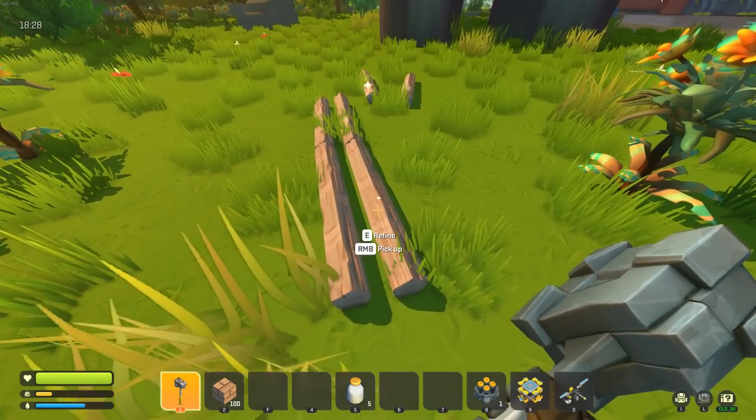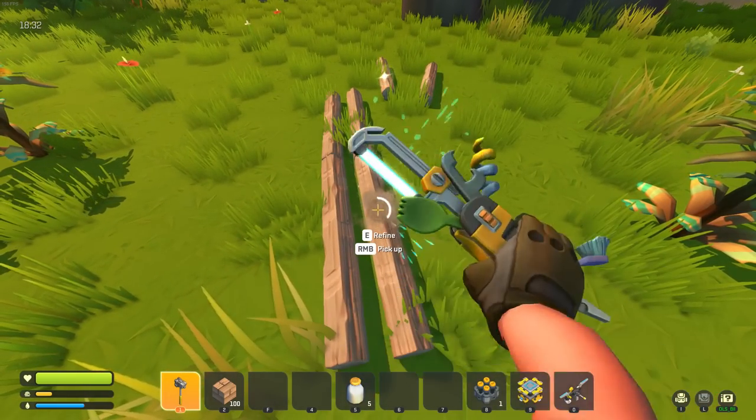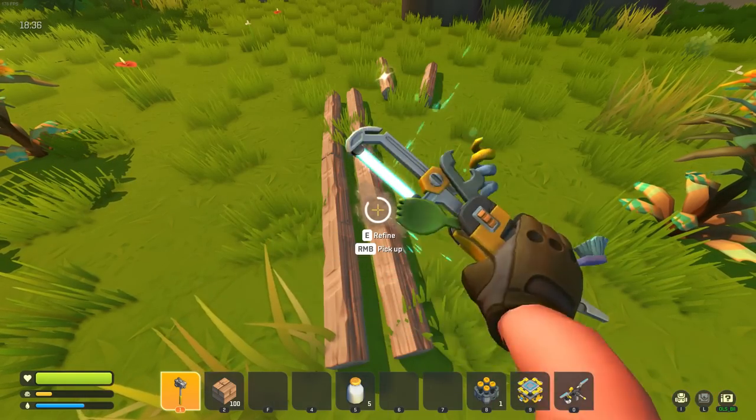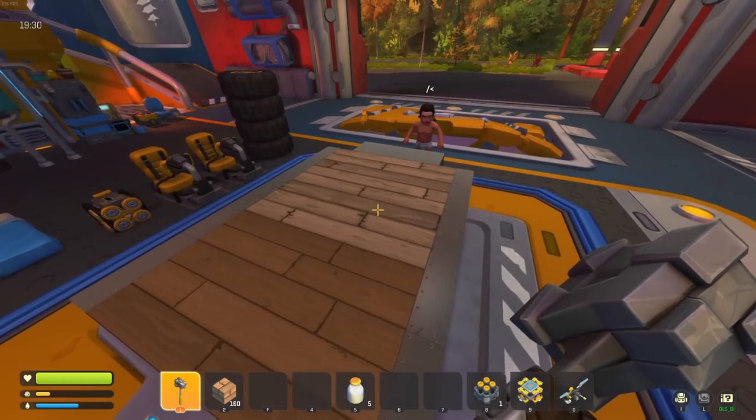We'll finish refining and then start building the vehicle. No suspension, slab, four wheels. We'll make sure it has a relatively wide wheelbase and keep it slow so we don't die. Oh wow, you're actually trying to make it look good.